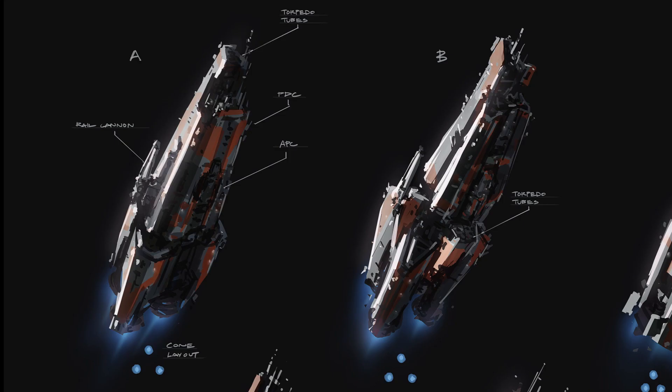On Design A we can see a label for the Torpedo Tubes, PDC, Rail Cannon, and APC which stands for Armored Personal Carrier — that's basically where the dropship goes.